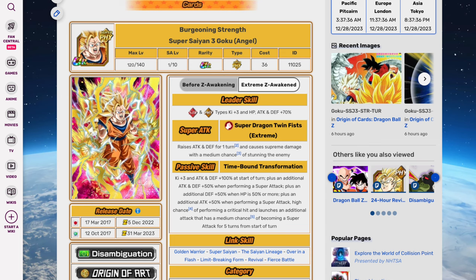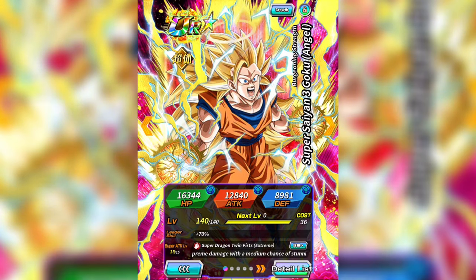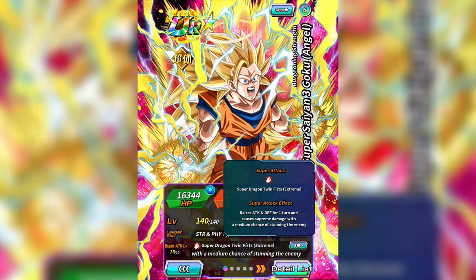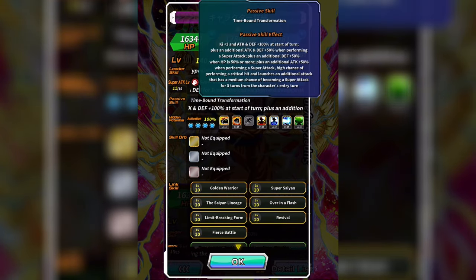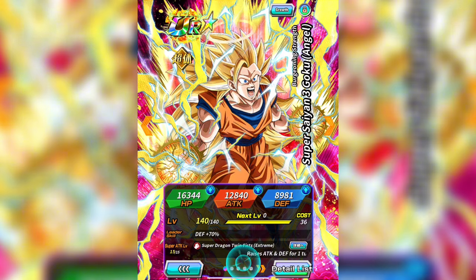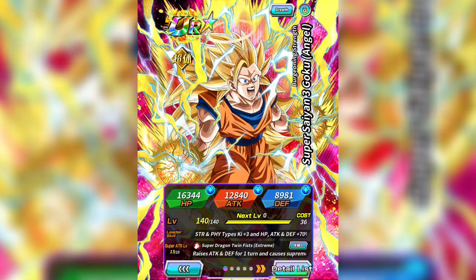On the same day, the Physical Super Saiyan 3 Angel Goku was released, and it actually has an EZA as of 2022 and 2023 on global. The issue is that at the time the EZA was not very good at all, and the card itself has never really been of any particular use — it's more fodder material.